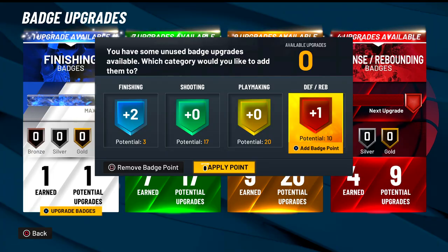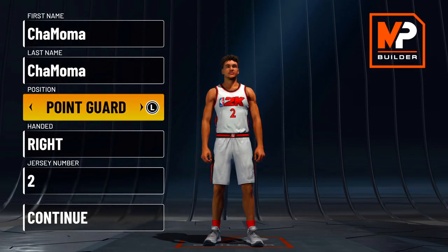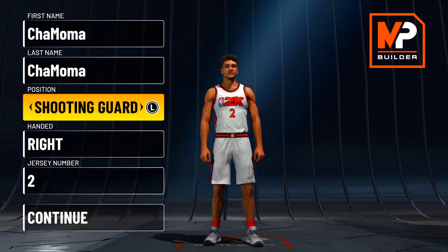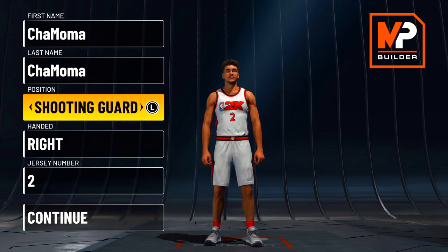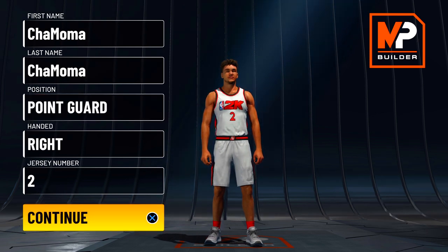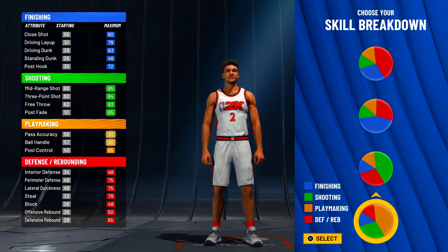This is one of those builds, like my two-way slasher, where you guys get to pick where the badges go. This build can be a point guard or shooting guard. If you like running point guard, pick point guard and you will get floor general. If you don't care for floor general and would rather have run protector, make it a shooting guard.